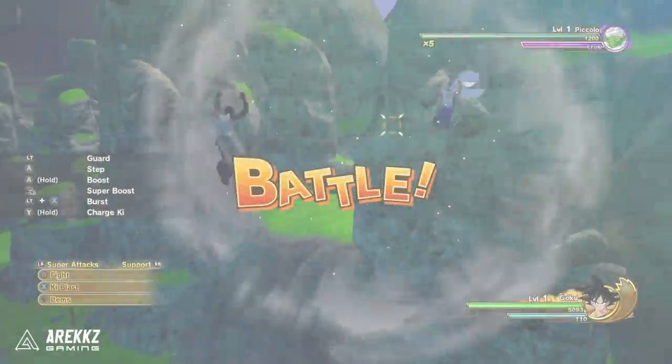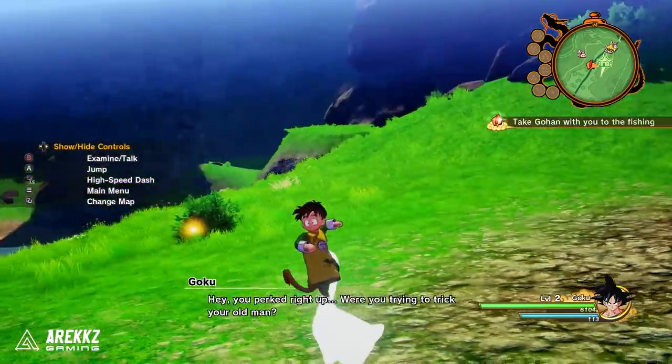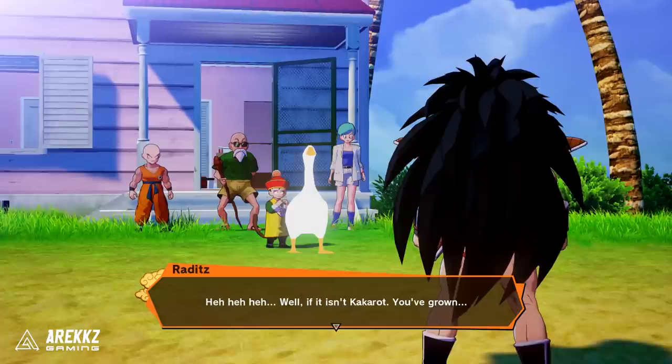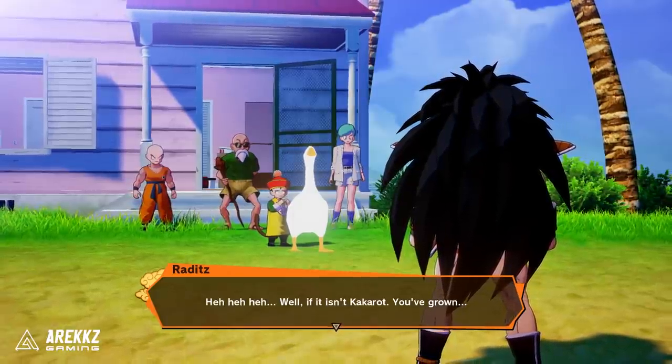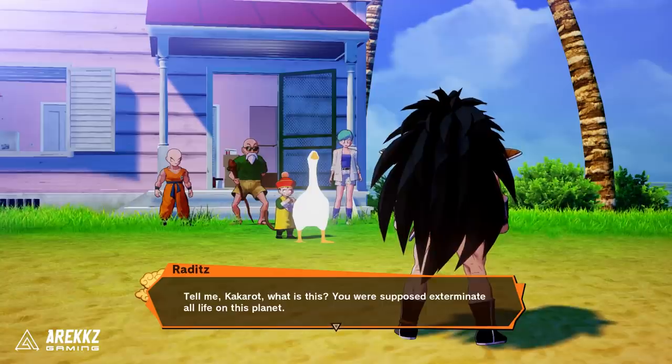What if I told you that you can replace Goku with CJ from San Andreas, or even Goose from Untitled Goose Game? Yes, that is right. This is not Photoshop — this is a reality. If you're playing on PC, then you can do this. You were supposed to exterminate all life on this planet.